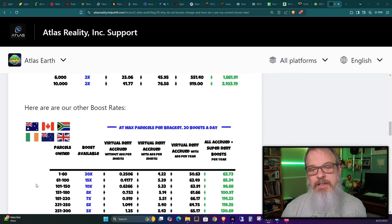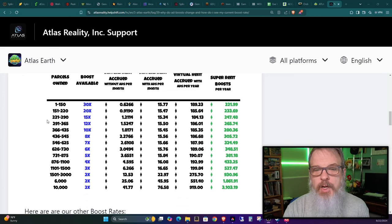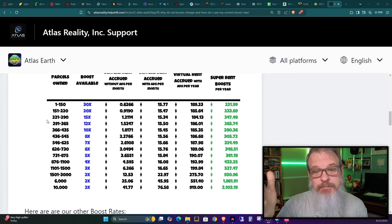This sounds complicated until you wrap your mind around it, but keep in mind you don't necessarily have to play this way. This is just what I've termed the most efficient way to use your Atlas bucks and bring your virtual rent up. Making decisions based on these charts will prevent you from going over a tier and losing rent unintentionally. You could randomly buy parcels left and right and take what the game gives you, but playing free to play, I'm trying to use my Atlas bucks as efficiently as possible.